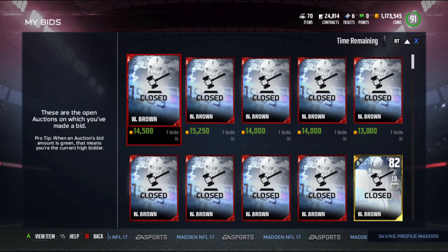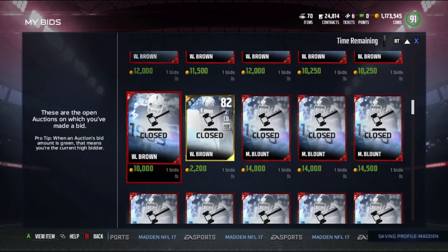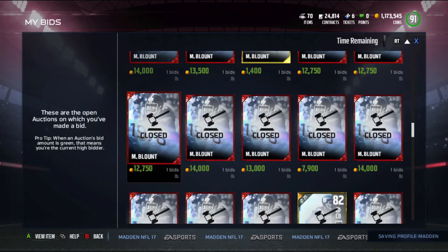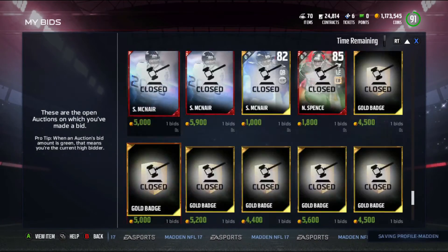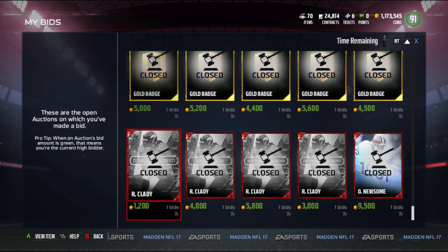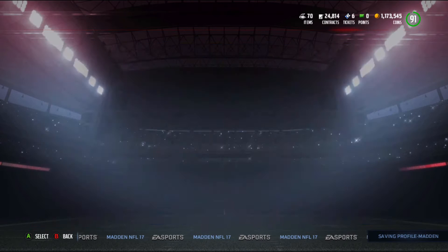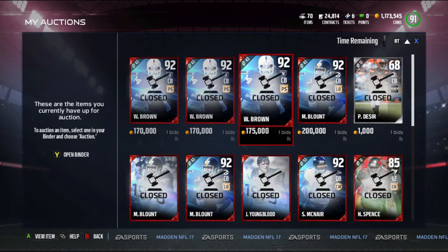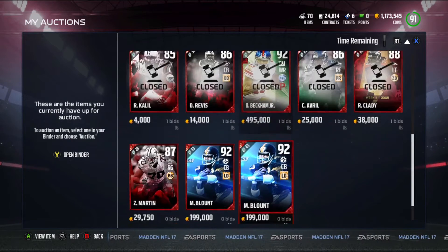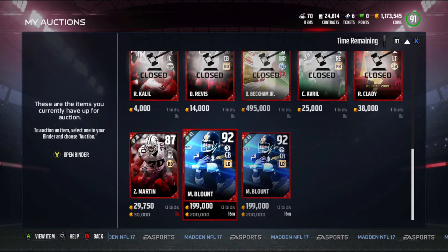I've been doing this for about two days off and on. I'm just sniping legend collectibles and selling the legends — sniping Mel Blount, Steve McNair, Ozzie Newsome, and Willie Brown. It depends on what collectibles are flying up more. I've been doing each set for about 140k or cheaper. Mel Blount I did for about 100k yesterday and sold him for 200k, so I got 80k off that.